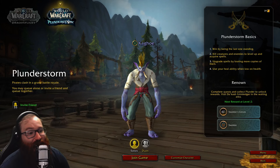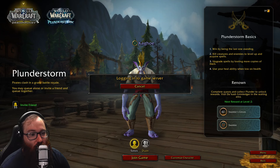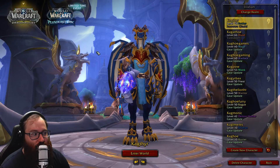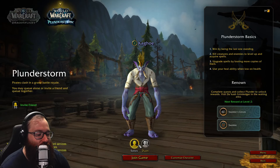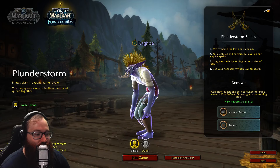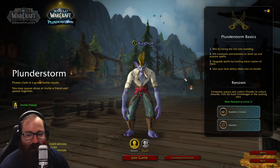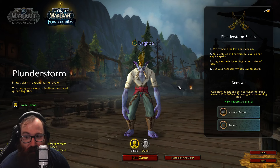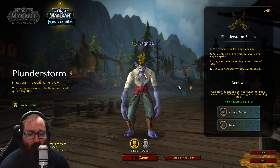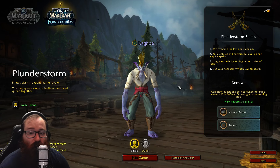To play, you simply have to launch retail World of Warcraft and then go to Plunderstorm at the top. It'll be alongside your normal Dragonflight — you just switch to Plunderstorm at the top and then you're in. You can do solo, duo, join game, and customize your character. I tried to make my troll look as much like my troll mage in Classic as I could. You don't need to pay any extra money — you just need an active WoW subscription, which is what you already need to play Season of Discovery, Classic Wrath, or Dragonflight.